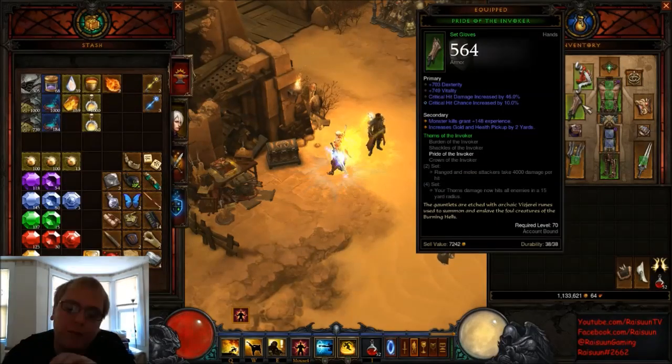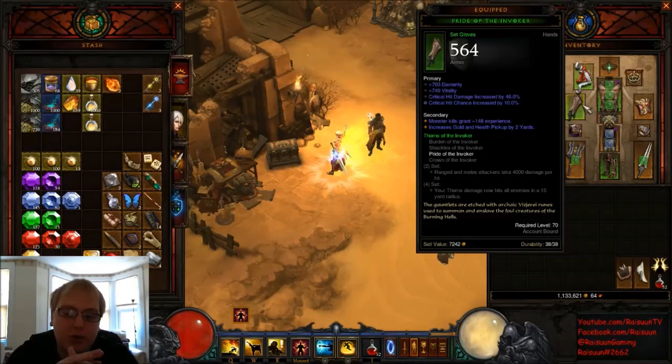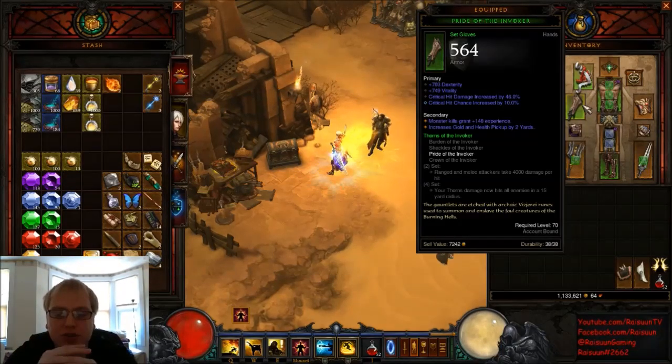For my gloves, I'm currently using Pride of the Invoker. The only reason is because they rolled so well — 46% Crit Hit Damage out of a maximum of 50%, Crit Hit Chance re-rolled to 10%, Vitality one off maximum, and Dexterity in the higher end of the range from 636 to 750. I was farming for the Gloves of Worship but went through about 45 to 50 bags without getting them. Ideally I should be using Fists of Thunder, and I'll explain why once I show you one of my rings.